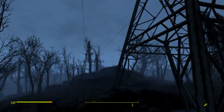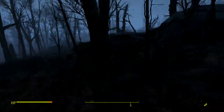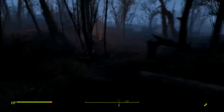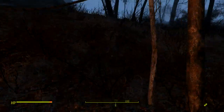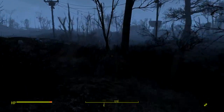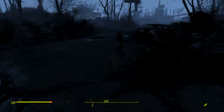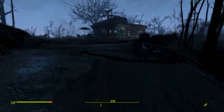Pipe bolt action sniper rifle — I think the hunting rifle will make do just fine in its place. There is a radio tower out front — no, it's just an electrical cable tower. That guy had something against electricity I guess. Maybe he liked cooking here — maybe this is his cooking place.